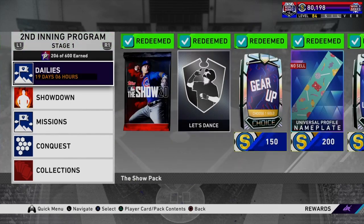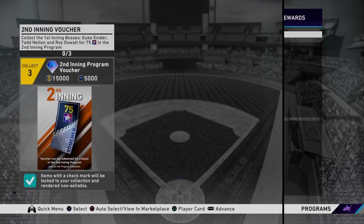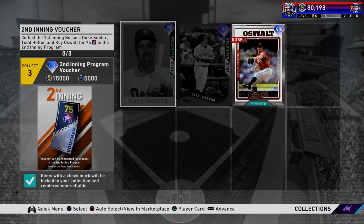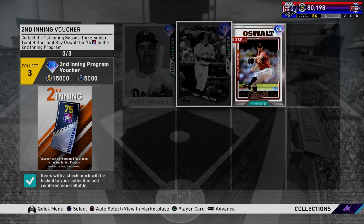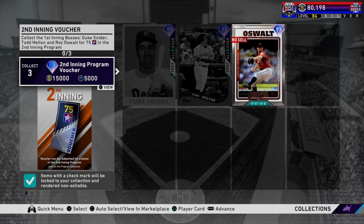At the moment I literally have no other ways to get stars besides just playing the game. So that's where I'm at right now with this program. If you happen to want the second inning voucher, it's about 120,000 stubs — these guys are all about 40k each, so it is very expensive. Do keep in mind you get 15k back and some XP. I probably wouldn't recommend it.